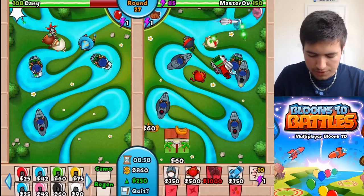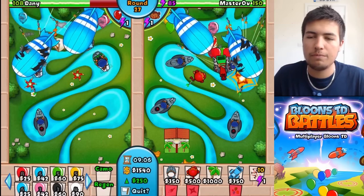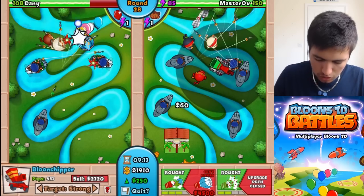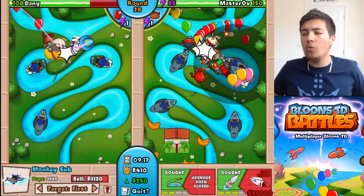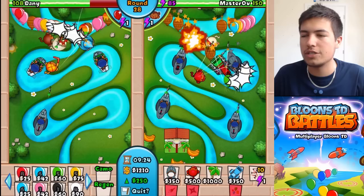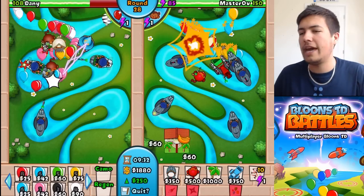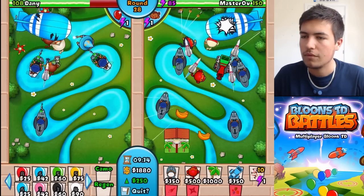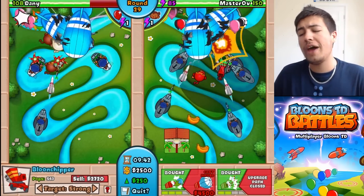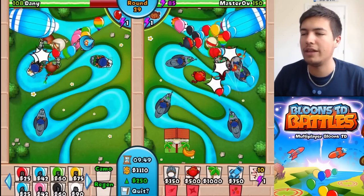Balloon jitsu is expensive — everything now is expensive, so that's an issue. But as long as we can get these guys upgraded, I think we should be all right, especially since Danny seems to be having some struggles. Here comes our first Moab — can we take it down? The ballistic missiles do a pretty good amount of damage against them, so they are pretty powerful. We've got them all now to ballistic missiles, which is good for us. But I'm just worried that once the Moabs do start coming, we're going to start struggling. So maybe upgrading the balloon chipper next would be a smart move.